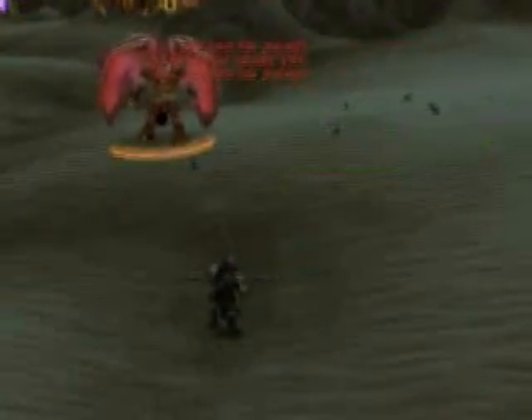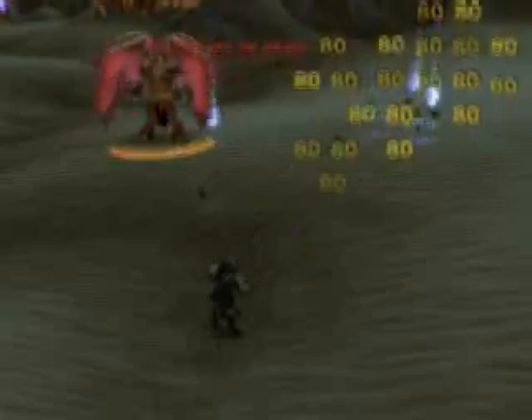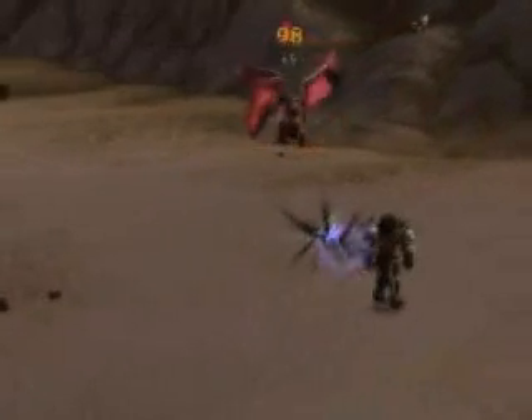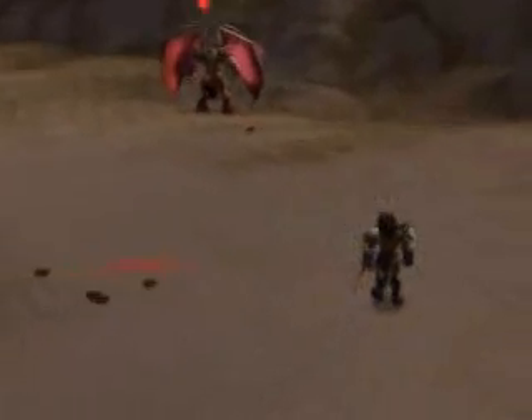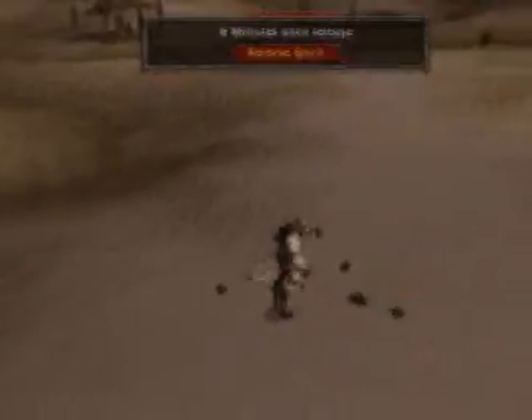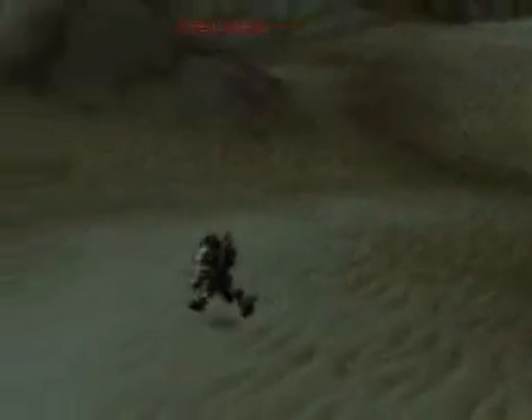Drop an explosive trap at the beginning of the fight and wing clip him on it so that the first wave is dealt with. If there's ever too many bugs to deal with, drop a volley. Combine the bugs with the fear and the bugginess of fear provides you with lots of deaths. You're gonna die a lot if you're not using a ton of buffs in this fight — it's just given.